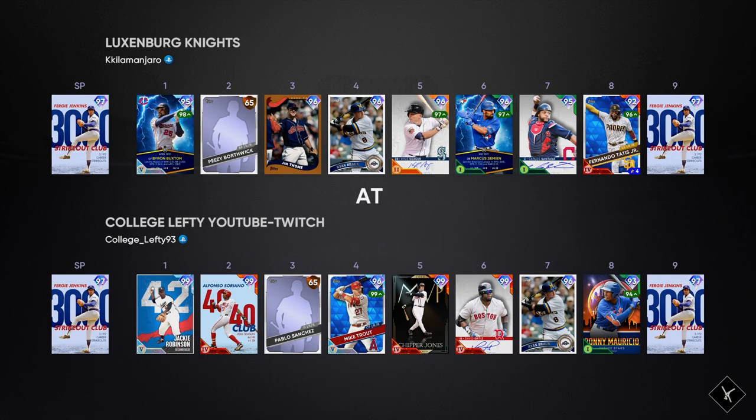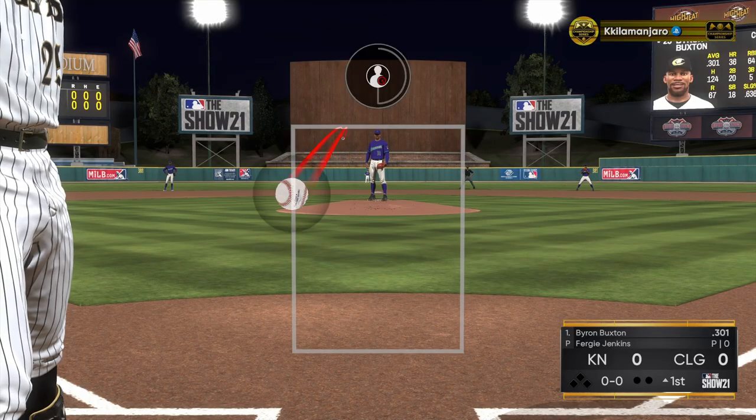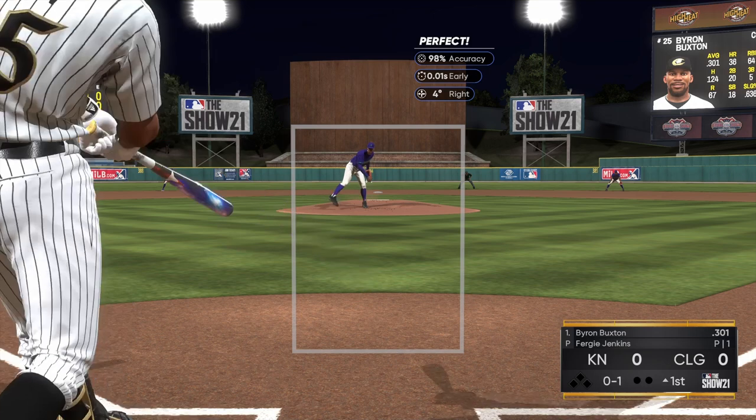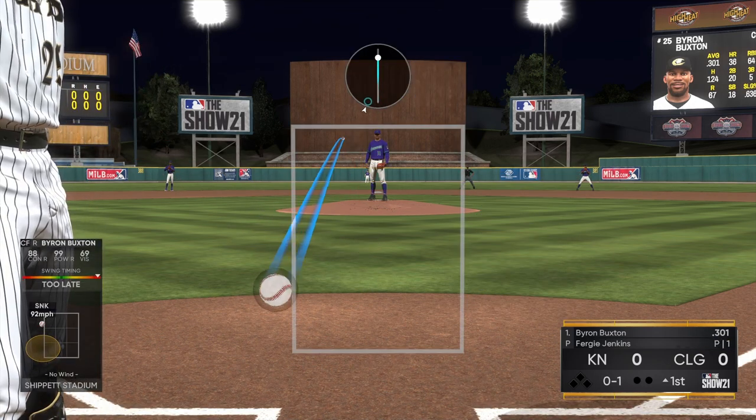I'm going to be using this Ryan Braun card in left field. This opponent also has Ryan Braun and Fergie Jenkins, so a pretty solid team as well — a couple budget players in there, as well as a couple of those Player of the Month cards. But here we go, first game on Legend. We have the World Series gold banner around the scoreboard — I think it looks pretty cool.